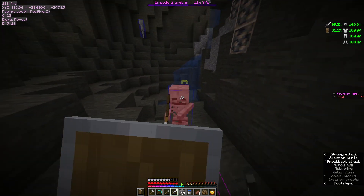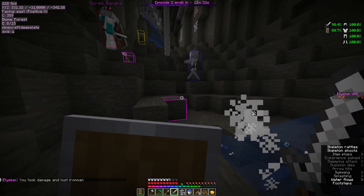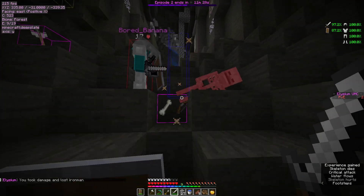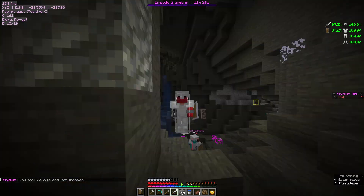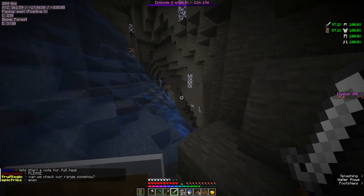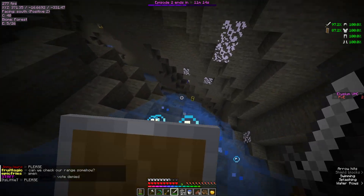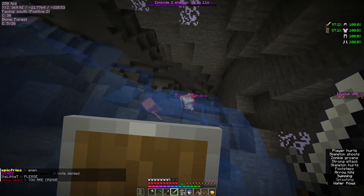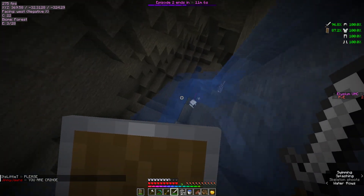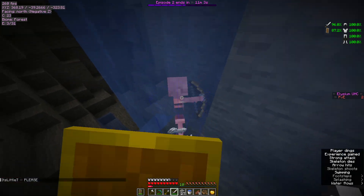Oh, skeleton right here — he has a friend as well in the distance. I'm just gonna kill him quickly. There was more cave and more gold up this way that I never got. Skeleton up here too — it's gonna be annoying with the water. What hit me? Oh my god, get that diamond if you can — about to kill it. The skeleton's dead.